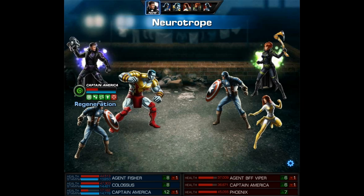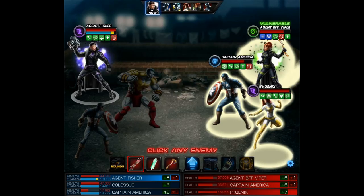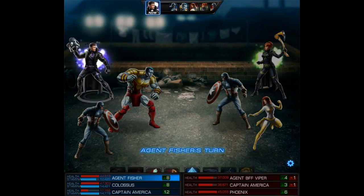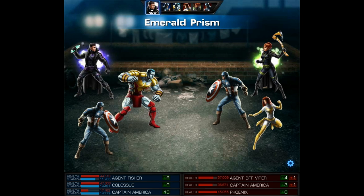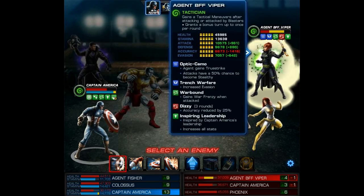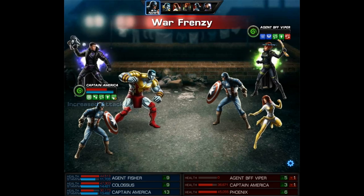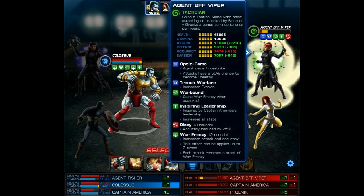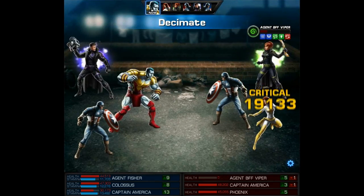We're about to put on the Emerald Prism right now. We start with the Neurotrope and we actually got Strengthened, Agile, and Regeneration on Captain America. Then we're going to use the Scroll of Angolob to remove their Shield Guard. Now we use the Emerald Prism so those buffs from the Neurotrope on Captain America as well as the rest of our team will not be able to be removed. Now we're going to show some of our confidence in this team — we're going to take out their Agent, fully knowing that Phoenix is going to use Phoenix Fire. But we're really not worried about it. Colossus is going to finish their Agent off and I think it's worth it.